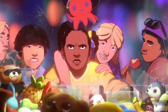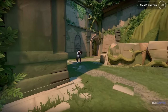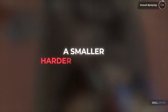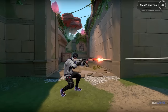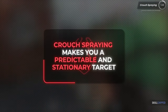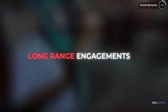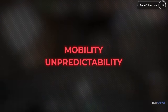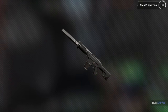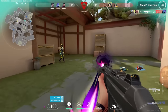Another bad habit that players fall into, particularly in low elo, is crouch spraying. Crouch spraying feels instinctively safe to many players, especially in low elo. The idea is that by crouching and spraying during a duel, you're making yourself a smaller, harder-to-hit target. However, this tactic often backfires, particularly against skilled opponents. The primary issue with crouch spraying is that it makes you a predictable and stationary target. Experienced players typically aim for the head, and when you crouch, you're making your head a completely stationary target. This is especially true in longer-range engagements where mobility and unpredictability are key. It's a crutch that limits your movement and makes you an easy target in most situations.